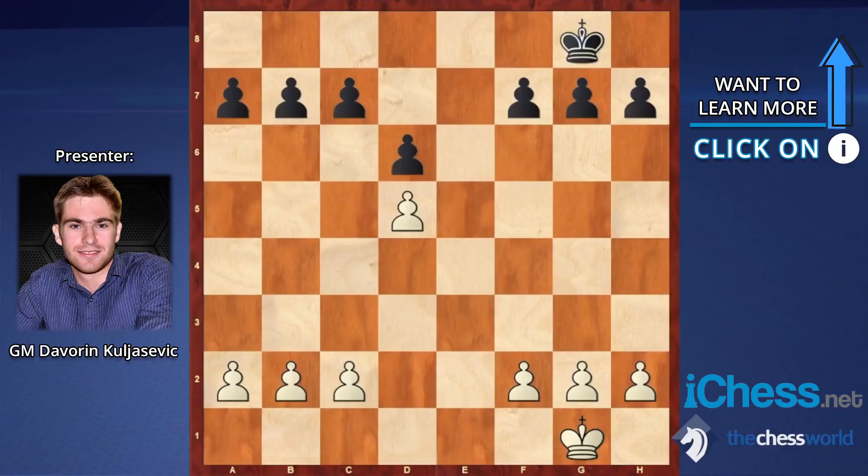Now let's see a similar pawn structure with the E file open. This usually happens from open games where there is a pawn on E4 and D6, and after an exchange on D5 — E takes D5 — White has more space on the queenside. Plans like A4-A5 to gain space or pushing C4-B4-C5 are usually good for White. Control over the E file is important, though many pieces get exchanged there. Again, the D5 pawn can be weak in the endgame, and this spatial advantage by itself doesn't guarantee White is better.